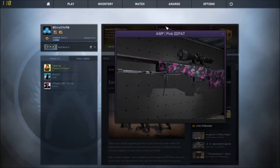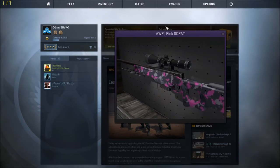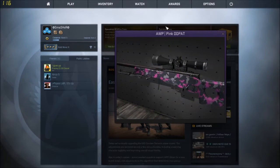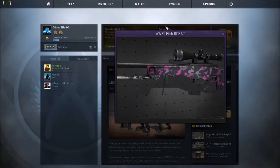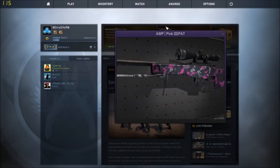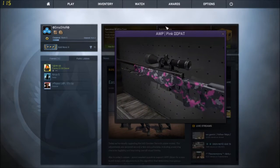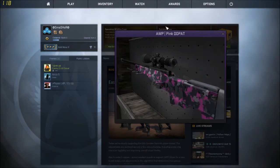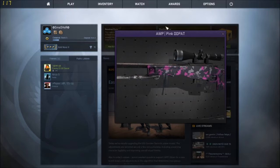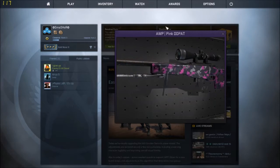At number two, we've got the OP Pink DD Pat. One of the reasons I really like this gun is just how clean and fresh it looks. It's simplistic like the OP Graphite, but it's unique. I actually used to have one of these — I love this skin. One of the reasons it's really special is because when you use it in game, people talk about it, like 'wow, that's a cool skin.' That's happened to me at least ten times. If you're looking for a great skin that doesn't cost too much, this is the skin I'd probably go with.